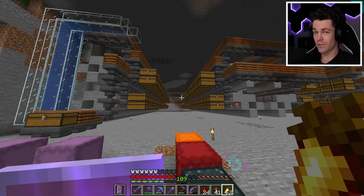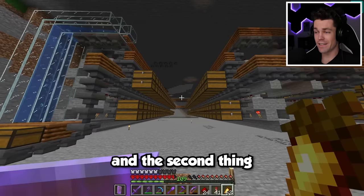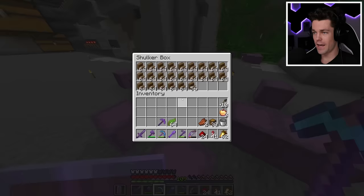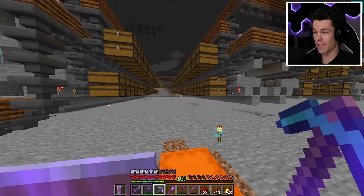There are only two things left to do: configure all the auto sorters — I'll save that for last since it'll take a very long time — and make it look good. That's what all the spruce slabs, spruce stairs, and everything else is for. I'll start by building the floors and walls in all nine storage areas and be back once that's done.